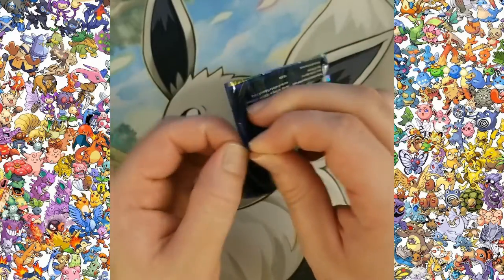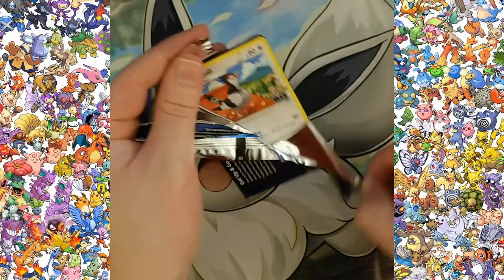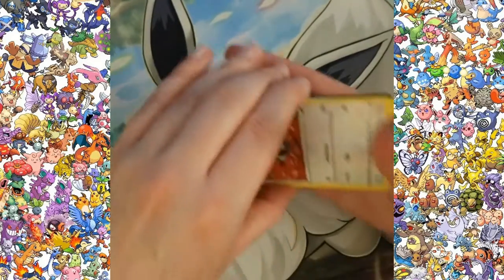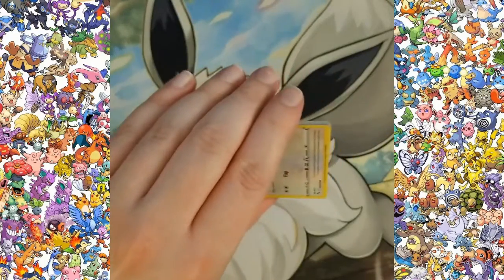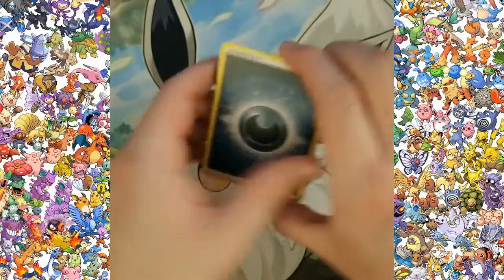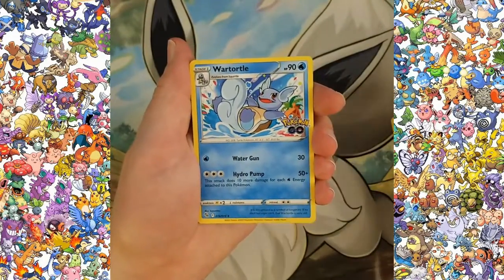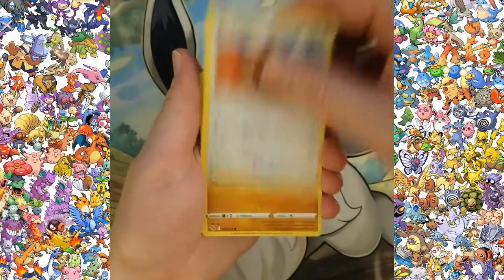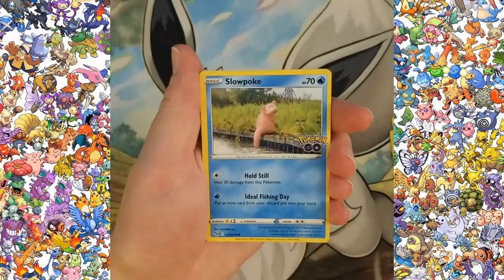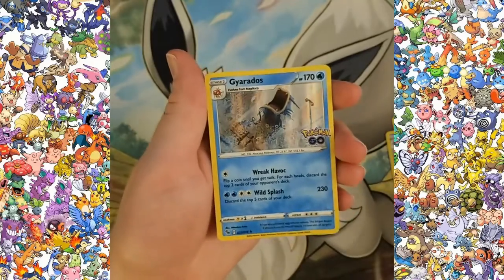Two more packs — hoping to get one more big hitter out of this box. Pack six: a nice little Wartortle, Candela, Larvitar, Natu, Ambipom, Slowpoke, reverse holo Pupitar, and a Gyarados holo.